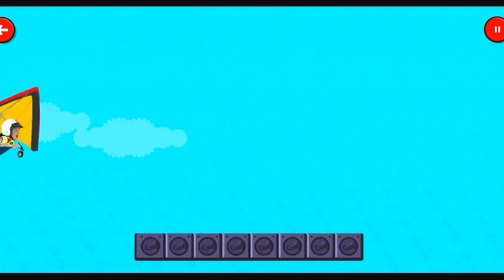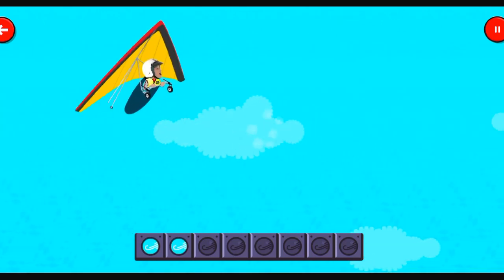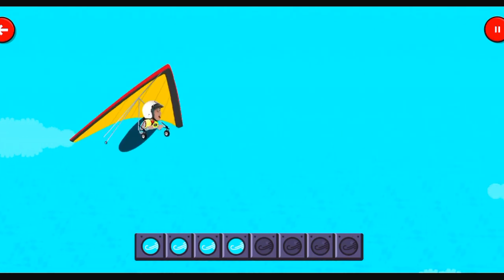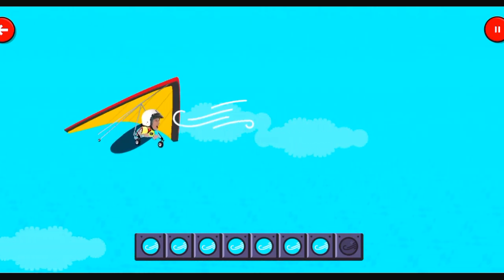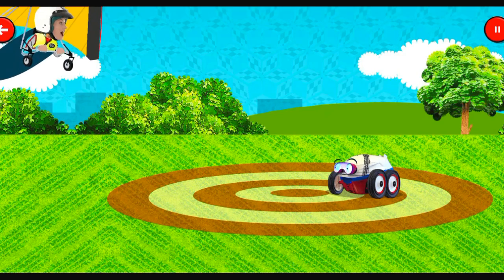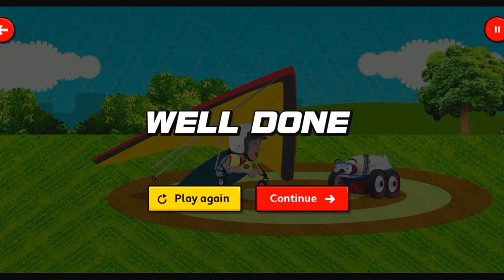This vehicle has three wheels and one giant wing. It's a hang glider. Move up and down to catch the air currents. Oh yeah! Great air, air time! Perfect landing, well done.